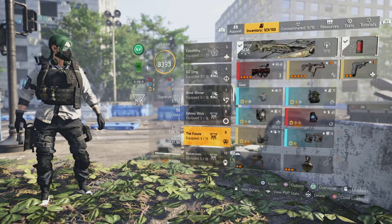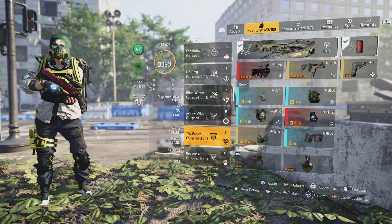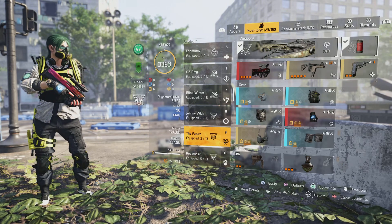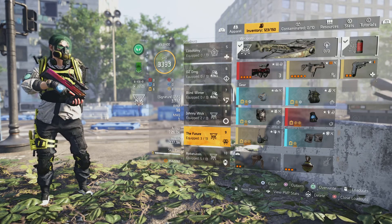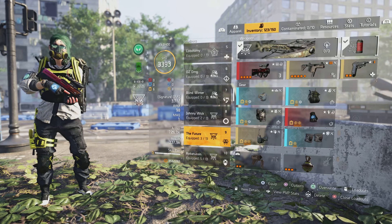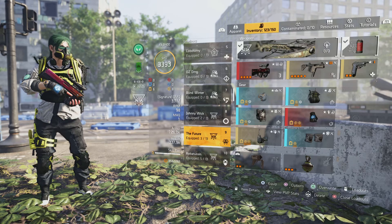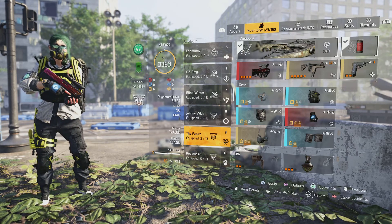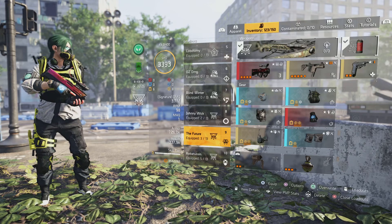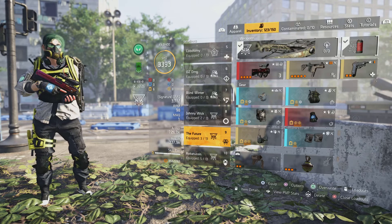I also use a healer build sometimes, depending on who I'm running with. Having a healer is a good option for legendary, especially if you're running with people who haven't done too many legendaries — it's good to have that extra set of training wheels. You have to learn spawns and where the white tusks are placed, because all three legendaries are very different missions. So I do recommend a healer just in case.